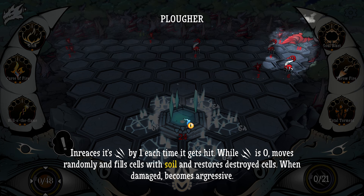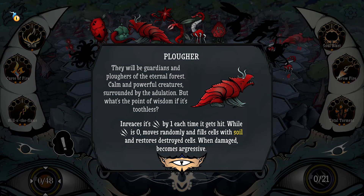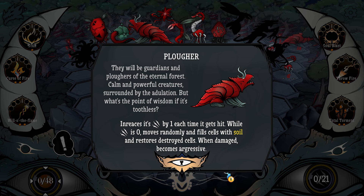Plower: increases its damage by one each time it gets hit, while damage zero moves randomly and fills cells with soil and restores destroyed cells. When damage becomes far aggressive. You'll be guardians and plowers of the eternal forest, common powerful creatures surrounded by adulation — but what's the point of its wisdom if it's toothless? It has teeth.